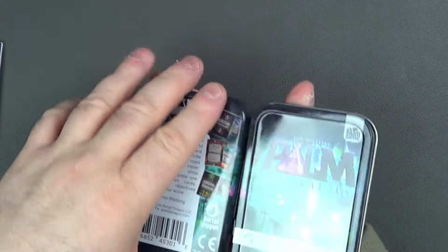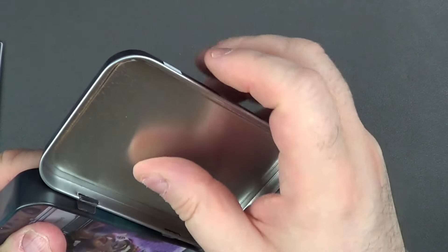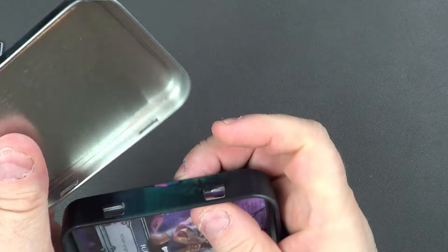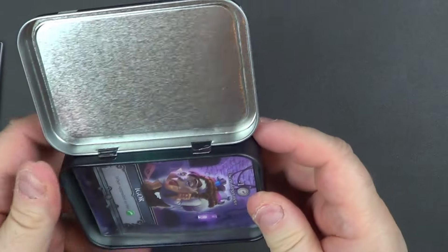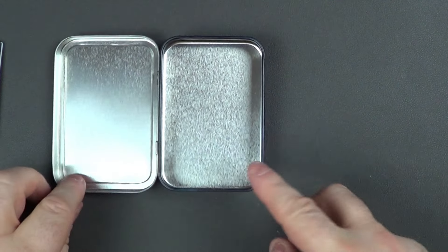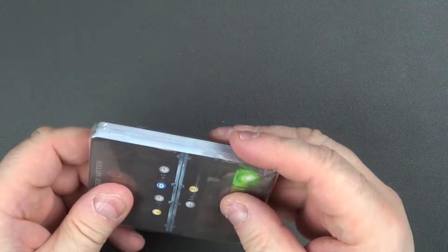Let's see what we have. I'm not impressed with the tin — the tin is a bit flimsy. Don't break that. Trying to get it open... let's see if I can get it out like this. There we go, that's better. I'm going to put the tin aside — it actually clashes with that. Yeah, could have been done with a better tin, but we have the cards. Let's take a look.